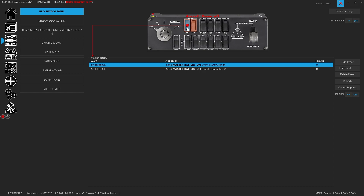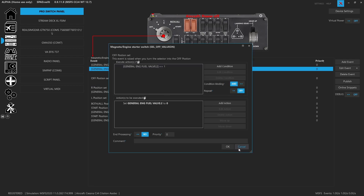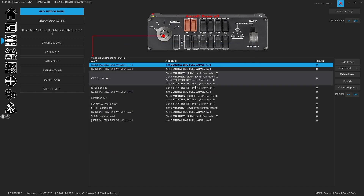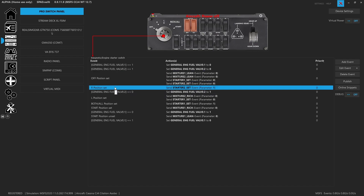Load the snippet and when it asks to replace all events, you've got everything you need to get your switch panel up, running, and working. For those who want to know how it works, hang around. Starting off on the starter switch — we're going to use this to actually start the plane. In the off position there are three sets of events, two of which check to make sure the fuel valve equals one before setting it to zero, so it only toggles correctly. It also sets the mixtures to lean and the starters to zero.